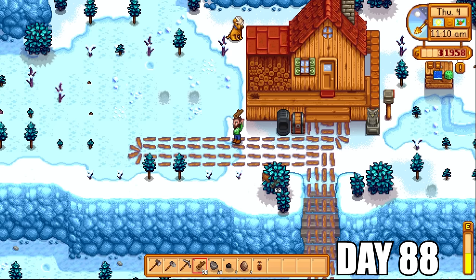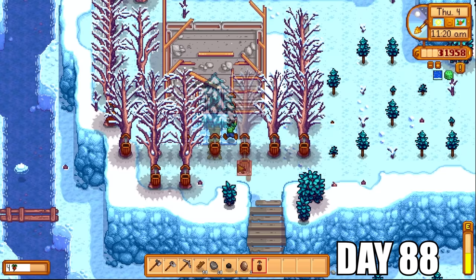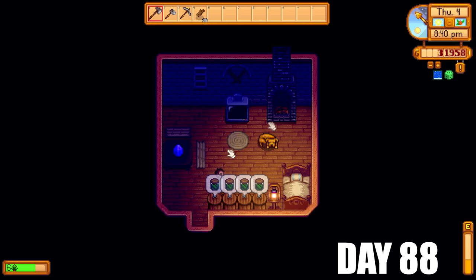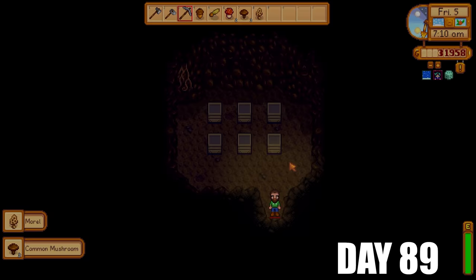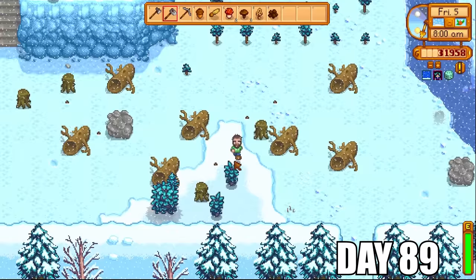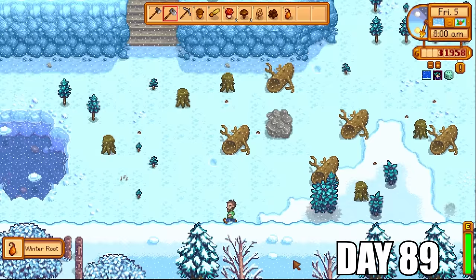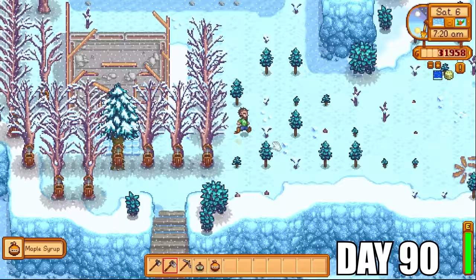I just have enough copper ores to make another copper bar — two copper bars in total — which means I can make another tapper. Day 88 — only 12 days to go. It's going to be very interesting to see how much money we've made by just sticking to the resources on the farm. There's a nice little tree farm over here now beside the greenhouse, all set up with tappers. I was getting more pickled corn today. Our lovely dog friend Only Friend is asleep — we're going to let him be and continue processing pickled corn and going into the mushroom cave to get our daily mushrooms.